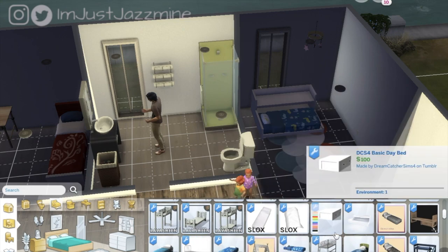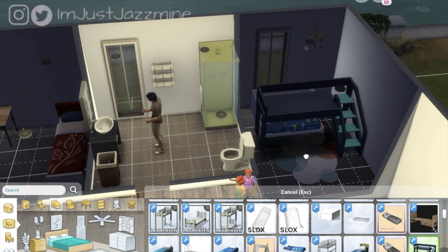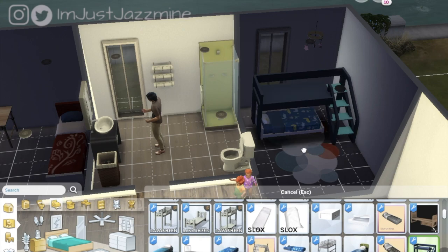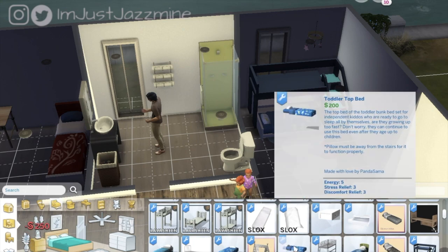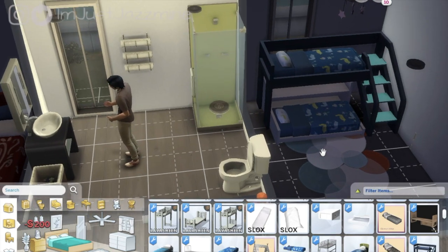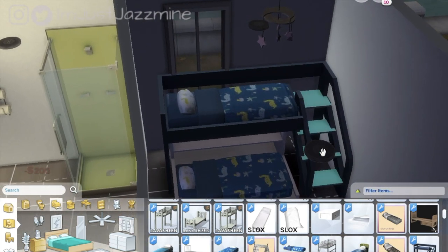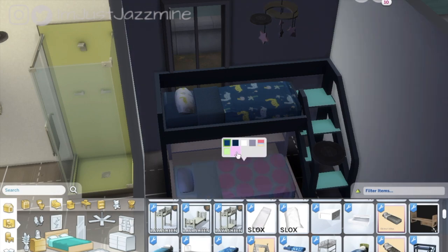Oh wow, look at the stairs! Oh my goodness. And here's the mattress for the top — look at how this looks. Let me zoom in. Why are the lights not on? Okay, so this is a girl's bedroom, so I'm just gonna choose this swatch right here.